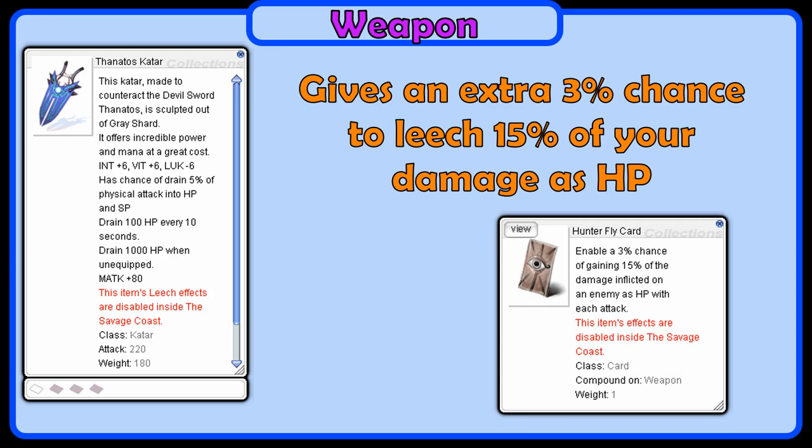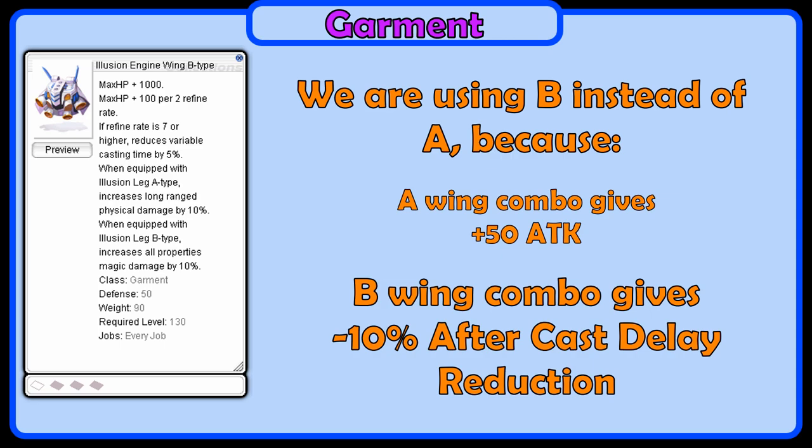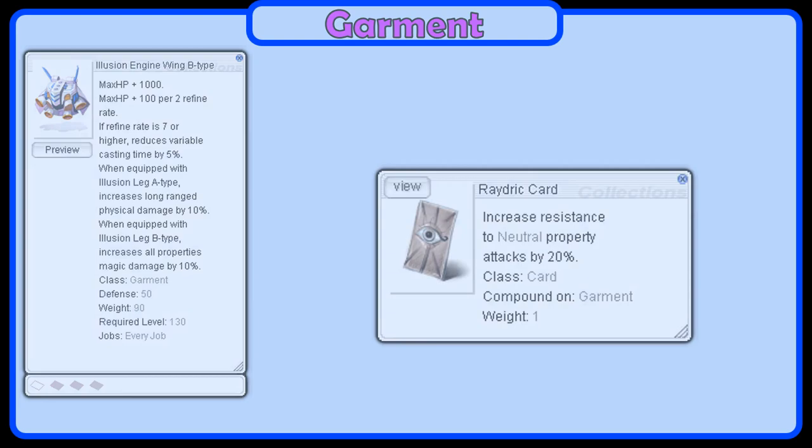The Hunter Fly card gives an additional 3% chance to restore an additional 15% of the damage you deal as HP. For the garment, we will use an Illusion Engine Wing B boot. The B-Wing gives us 10% after cast delay reduction when comboed with Armor A. Slot the garment with a Raedric Card for some early resistance.